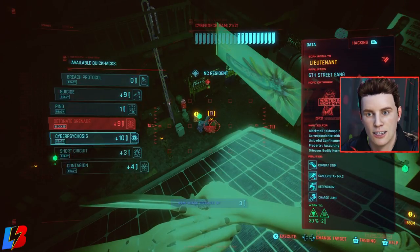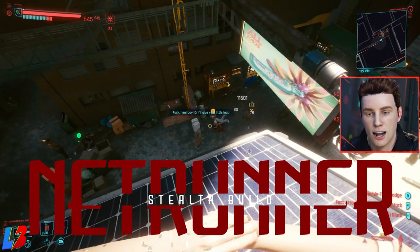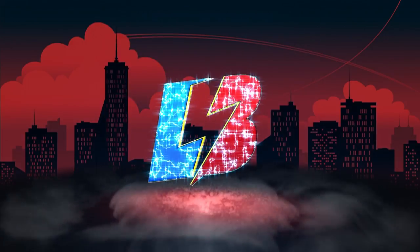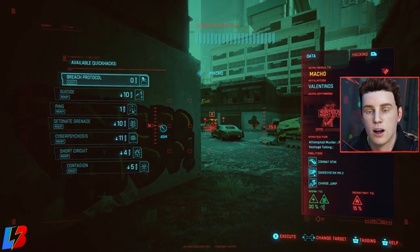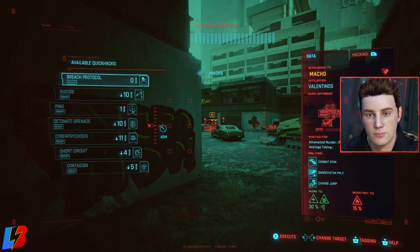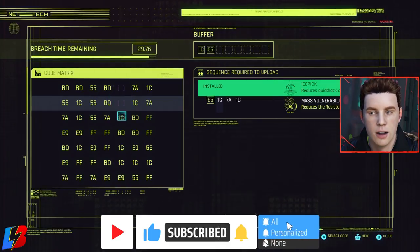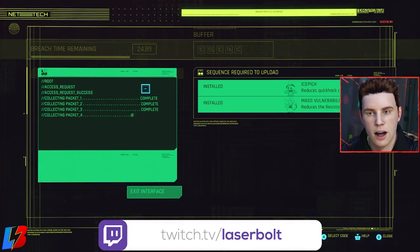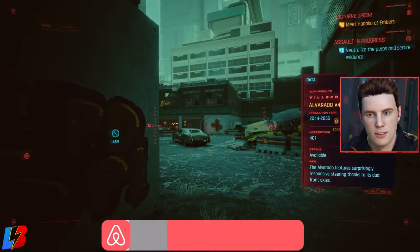Want to be super strong and super stealthy at the same time? Today I present my stealth netrunner build that's going to have you flying through this game like nothing before. This is lazy mode. I have two netrunner builds — one that's stealth focused, which is this one, and another that's combat focused. This one is mostly hacking, and it kind of reminds me of Deus Ex — combat style driven with very limited weapon usage.